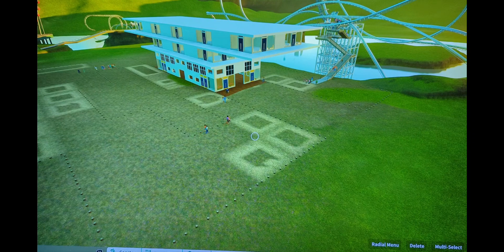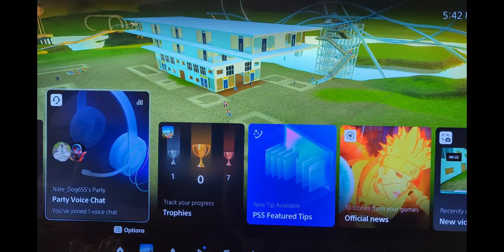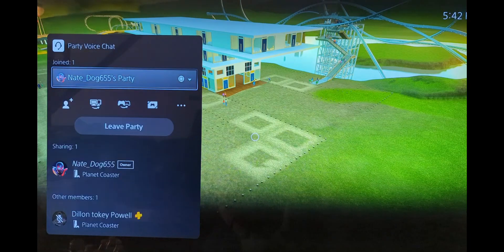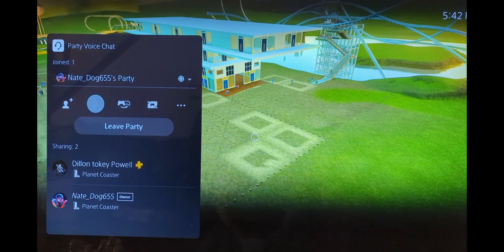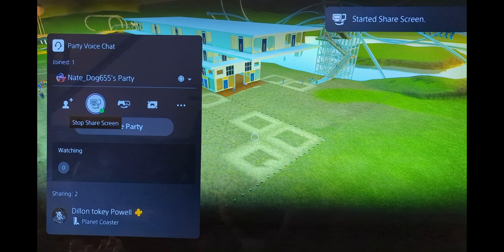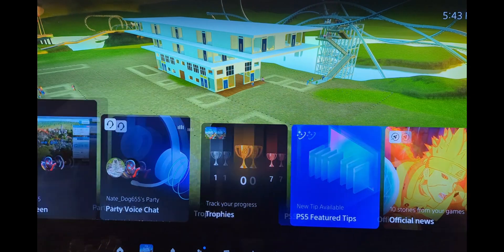This is the closest way I've found to experience Planet Coaster Console Edition as a multiplayer or co-op experience. First, go into a chat with the person you want to work with — as you can see, Nate Dog and I already have it pulled up. Pull up your chat card, go down to Start Share Screen, and that'll send a notification to the person in your party. They can join your screen, and you can join theirs as well.